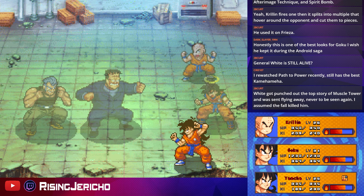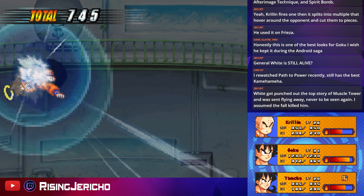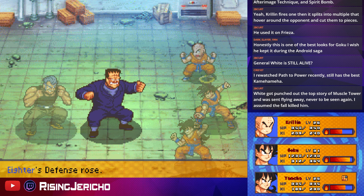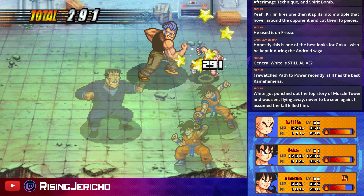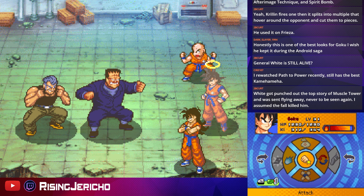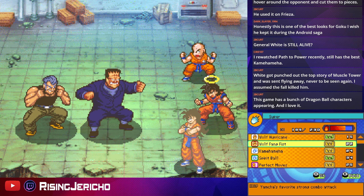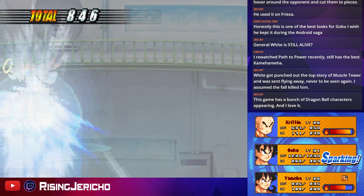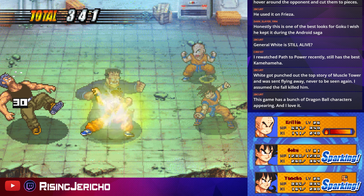Carrot reappeared earlier in the game too. Look at that — he's not going to survive five of these, he won't even survive four. Defense Rose? That's fine, we're not hitting you for the time being anyway. Krillin uses Stryker Disc. Doing pretty good. This game has a bunch of Dragon Ball characters appearing — I love it. This game is f***ing fantastic with that. And believe it or not, we have not seen all of them yet — there's still more.